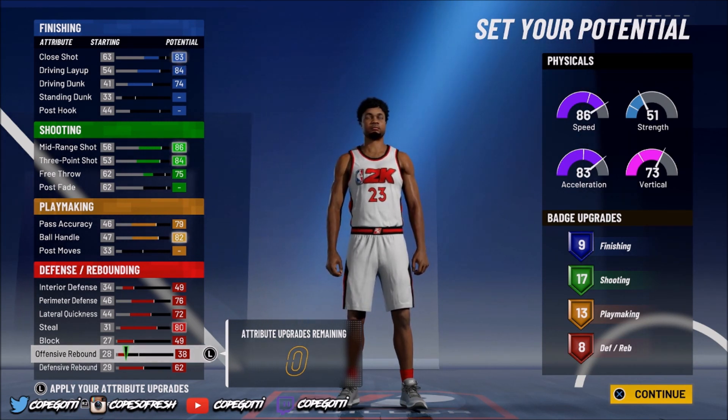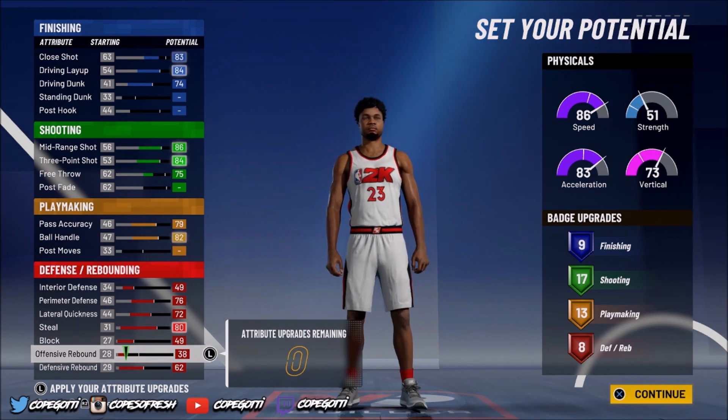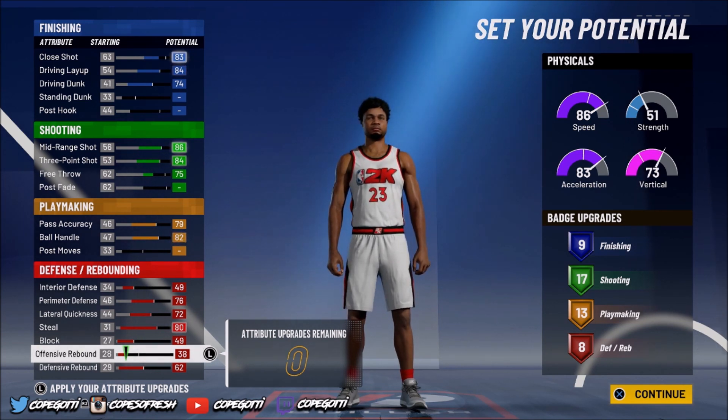So that's going to give you nine finishing, 17 shooting, 13 playmaking, and eight defense badges. That means I can have two gold and a silver defensive badge, or two gold and two silver or two bronze. That's going to be enough, and I'm going to be able to do exactly what I want to.